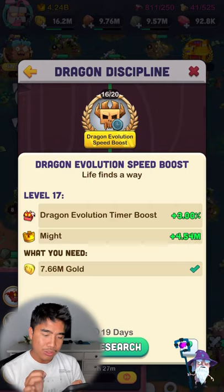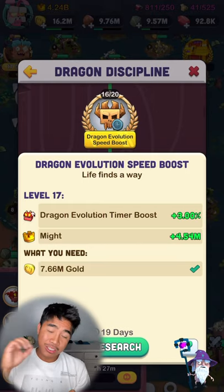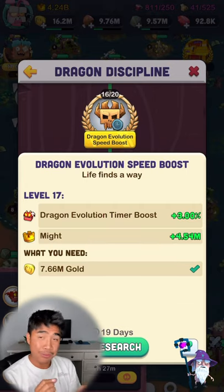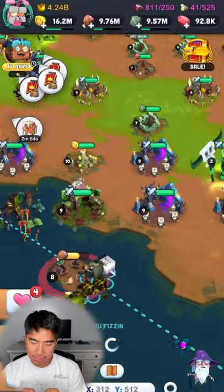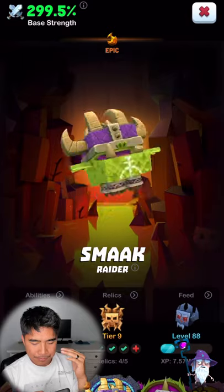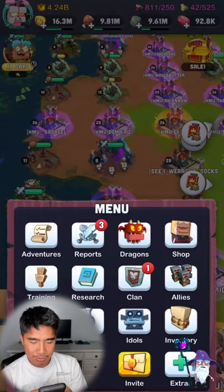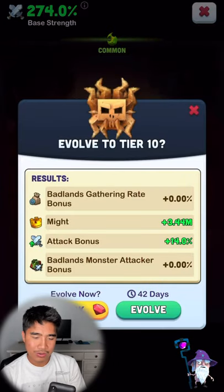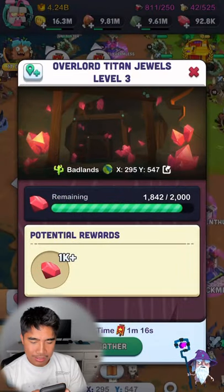Dragon Evolution Speed Boost is huge because you'll use this early and late game. Late game you're talking about hundreds of days, so maxing this to 20 will be beneficial — it maxes the reduction at 50%, which is definitely noticeable. For example, tiering Smack to tier 10 takes 39 days, but another dragon takes 42 days. There's a difference, and definitely gonna max that.